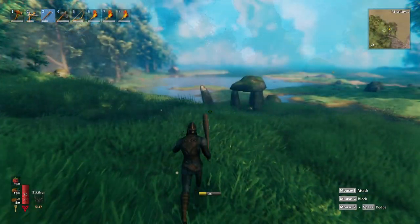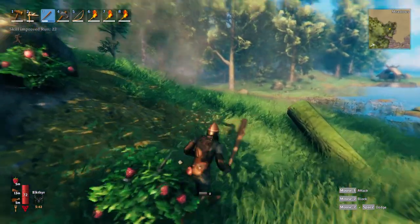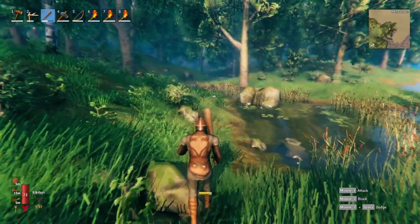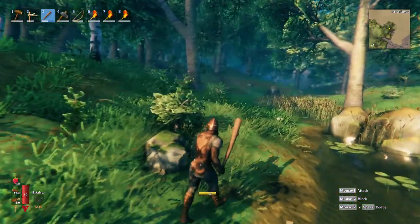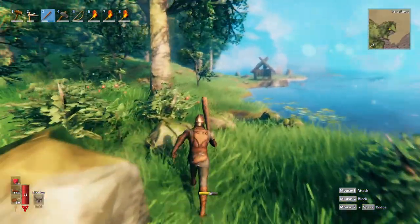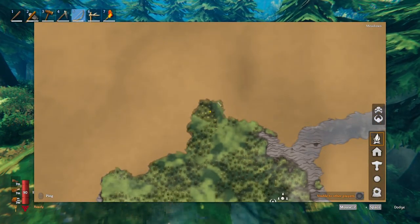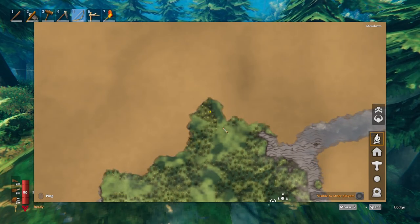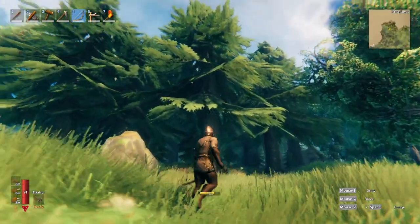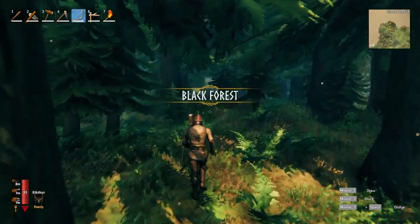The first step in this journey is going to be locating the Black Forest. Depending on the map, it could be very close to your initial spawn point, or you could be unlucky like me — it could be very far, and you built your first base in the opposite direction. You can see that I had to do a little exploration before finding the forest. You will start to see fir and pine trees instead of beech and birch trees, and the minimap text will change from Meadows to Black Forest.